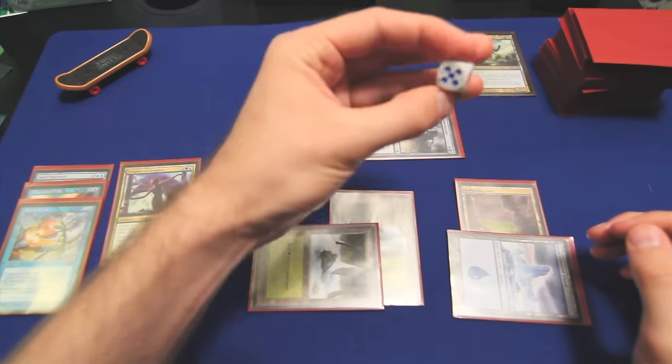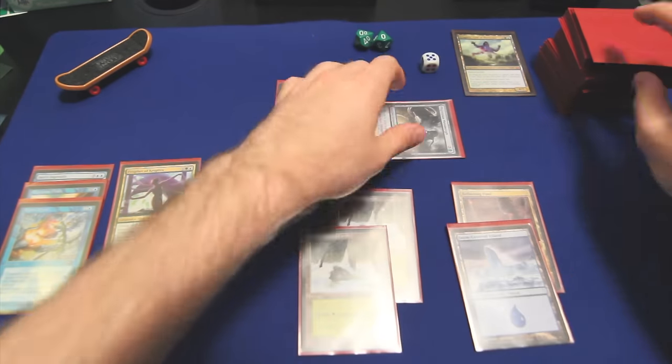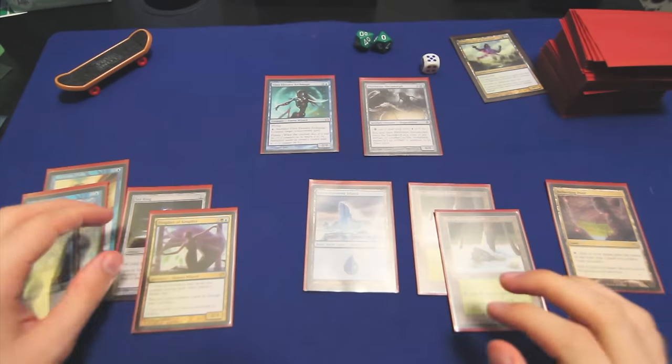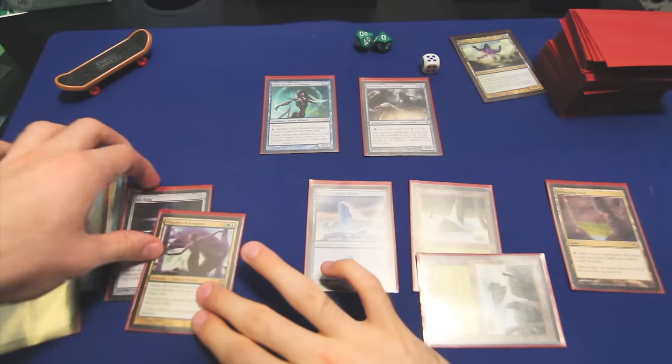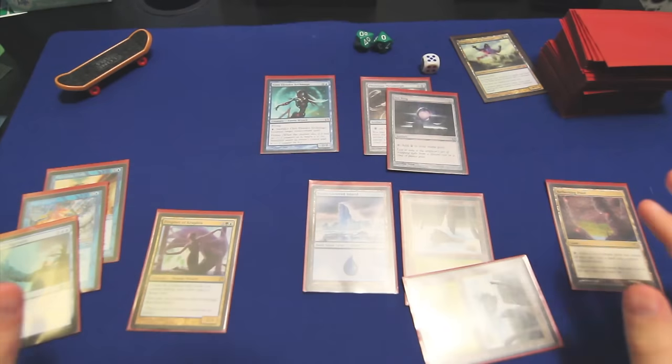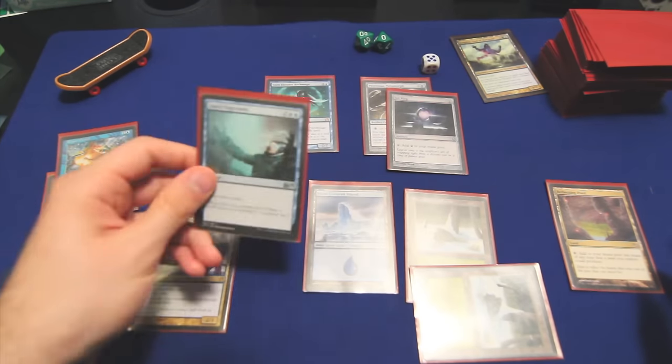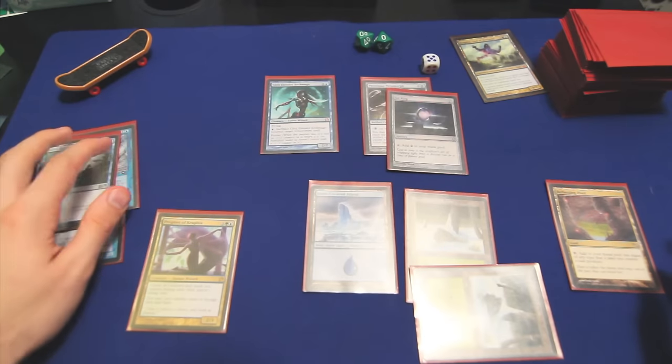Let's move on to turn five. Untap, upkeep. We will draw an actual Sol Ring — that's always a good card. I think all we do is tap a Forest to cast an actual Sol Ring, and then we pass turn holding up an Arcane Denial, but hopefully we don't have to use it, and instead we can cast Jace's Ingenuity to draw three cards.